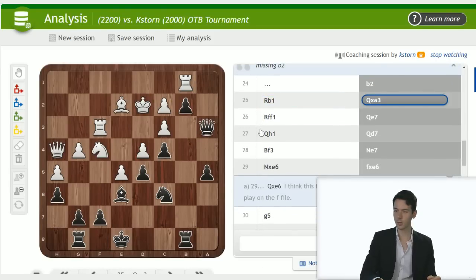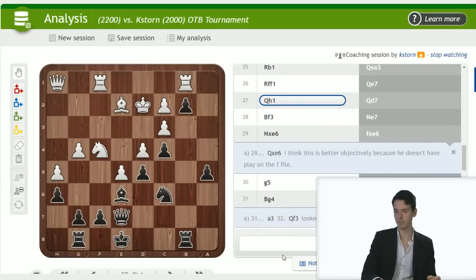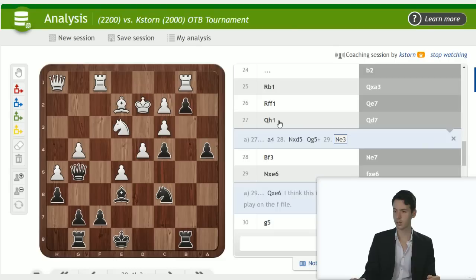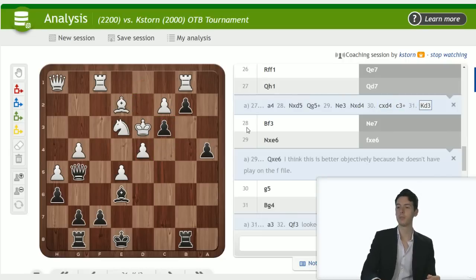Rook b1 and now just queen takes a3 — that worked out pretty well. Rook ff1, queen e7 back. Now you're just threatening to go a4, a3, and so on. Queen h1 — white wants to take on d5. Here already you can think about a4, because knight takes d5 just allows queen g5 check. You don't have to allow such counterplay, but it's an option. This pawn just needs to get to a2 and you're pretty much winning a rook — that's huge.